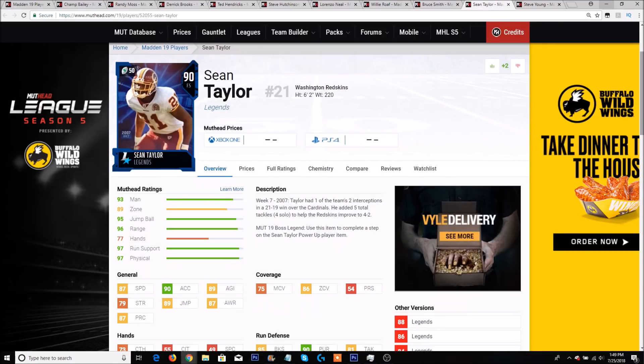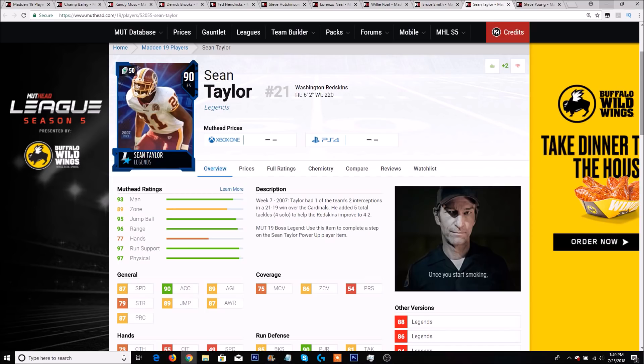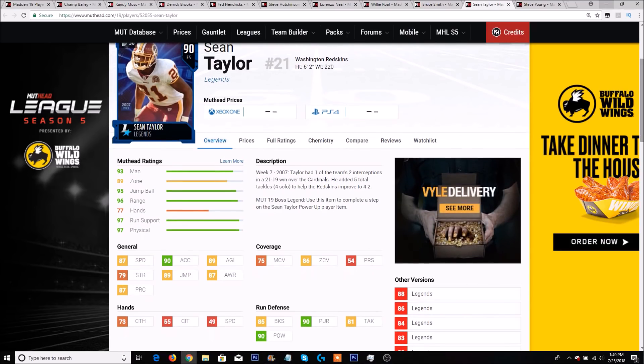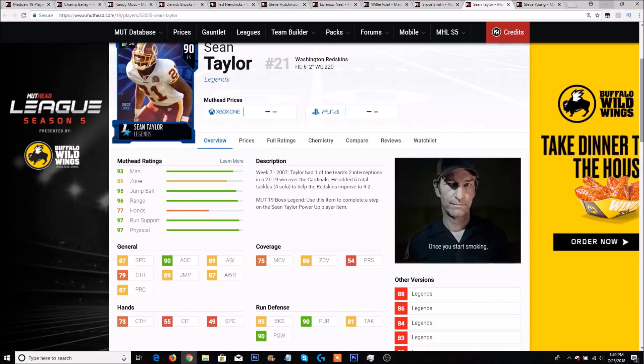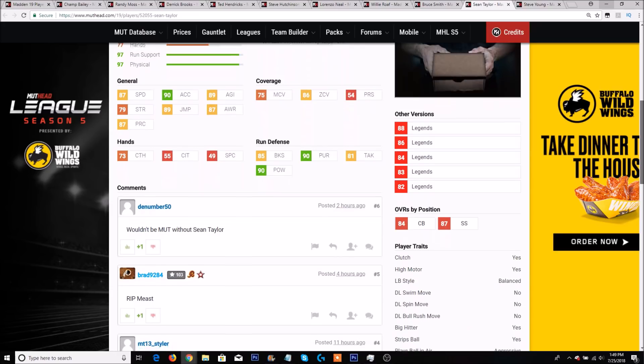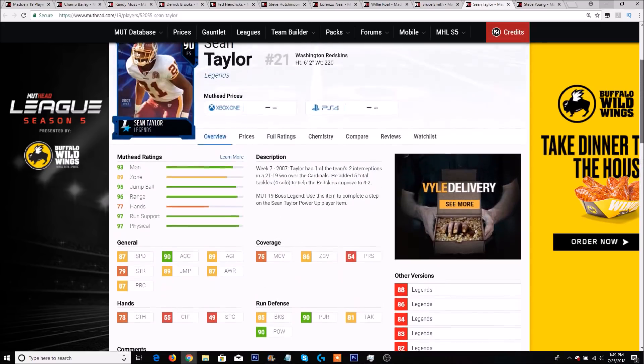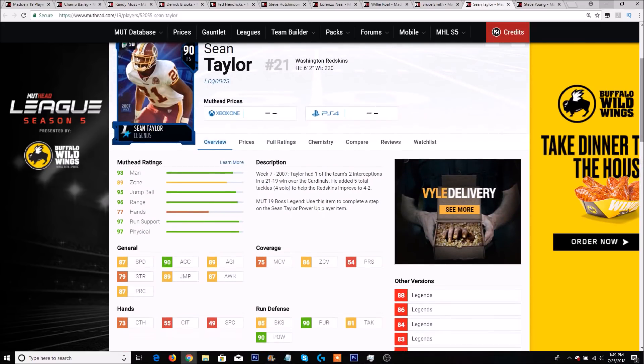We also have Sean Taylor, which I'm sure you guys are very excited about — got to have Sean Taylor on the squad. 87 speed, 90 acceleration, 86 zone, 89 jump, 87 play rec, 90 hit power with an 85 block shed and a 73 catching. He also has an 81 tackle and a 90 pursuit. His traits: he's clutch, has a high motor, he's a big hitter, strips the ball, and plays the ball in the air aggressive. Sean Taylor is an absolute stud. Kind of sucks that no defender can really stop Tyreek Hill's 91 speed — if he gets past the cornerback, 87 speed Sean Taylor still may not catch him.